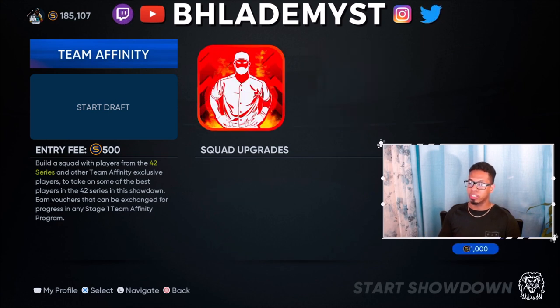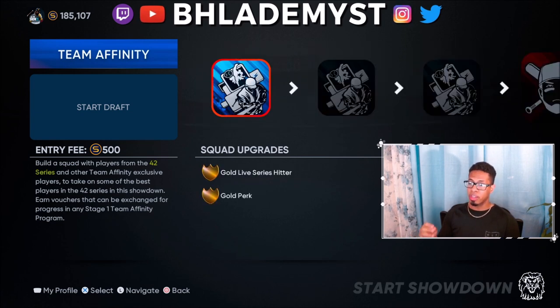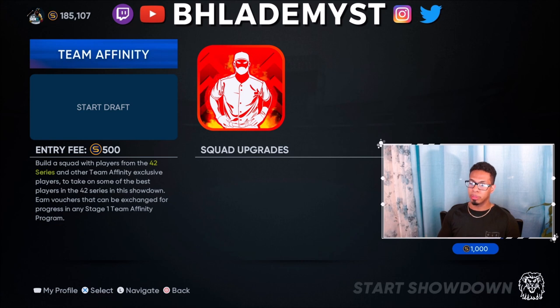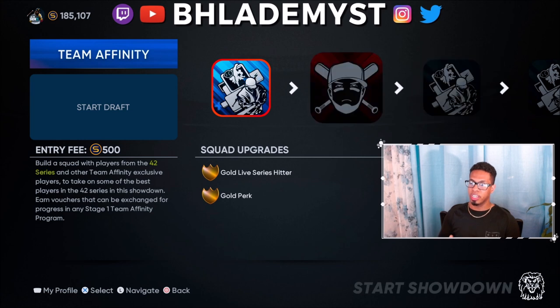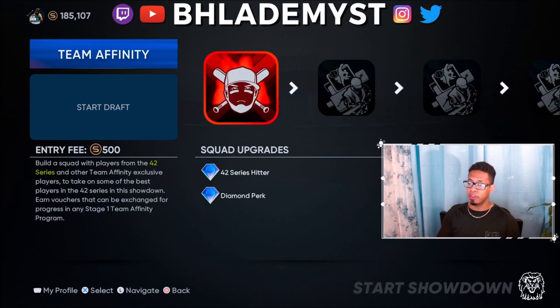Each of the six mini moments gives you 100 stubs — that's 600 stubs — and then beating the final boss gives you 1,000 stubs plus team affinity vouchers, which translate into points that give you even more stubs, packs, and diamond players. You don't have to complete every moment; you can skip straight to the final boss, pay 500 stubs, and make 500 stubs plus five vouchers every time. But if you complete everything, you walk out with 1,600 stubs in about 20 minutes.